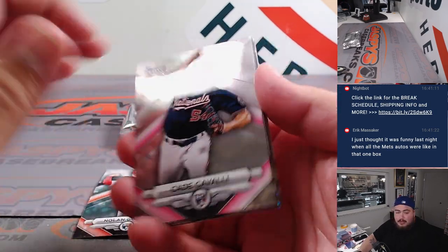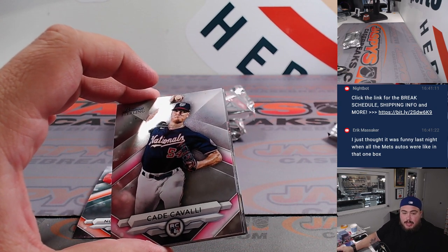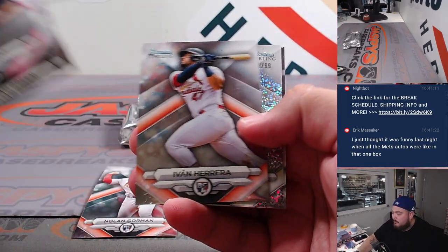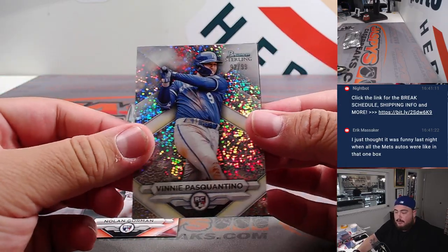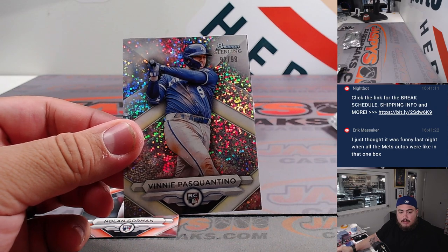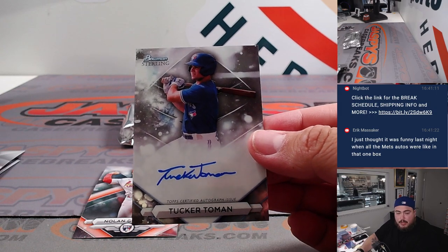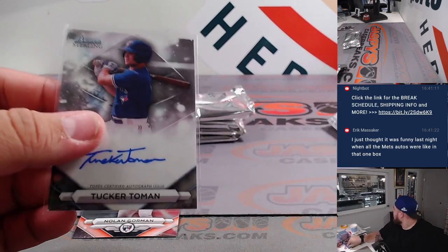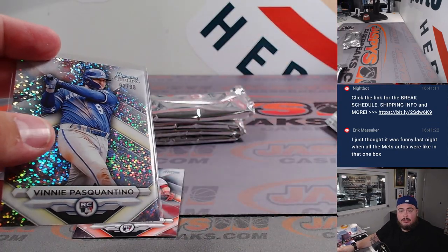All right, Nolan Gorman rookie — going to the Cardinals, remember that's going to go to the NL Central. Vinny Pascantino to 99 for the Kansas City Royals — AL Central. And then we've got Tucker Toeman for the Toronto Blue Jays — Blue Jays is AL East, that's going to go to Steve.